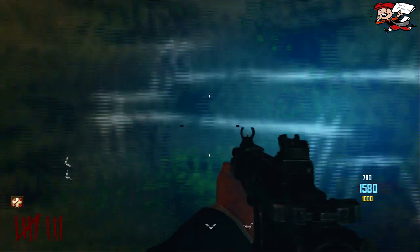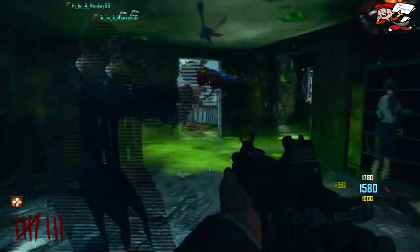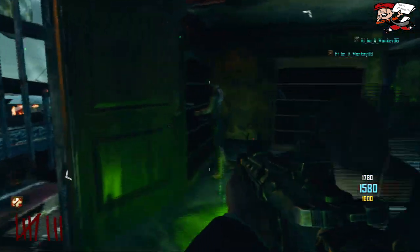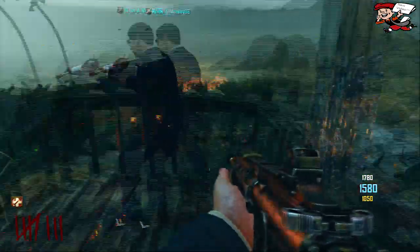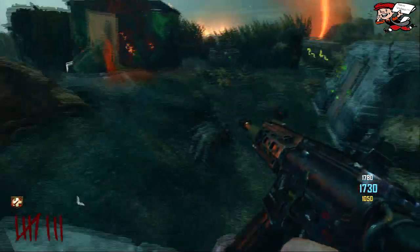If you didn't notice already, Nuketown Zombies only has Juggernaut on it. And it has a pack-a-punch machine and a mystery box that moves. It's right there — that mystery box does move everywhere; it has a whole bunch of different places, so that's pretty cool.